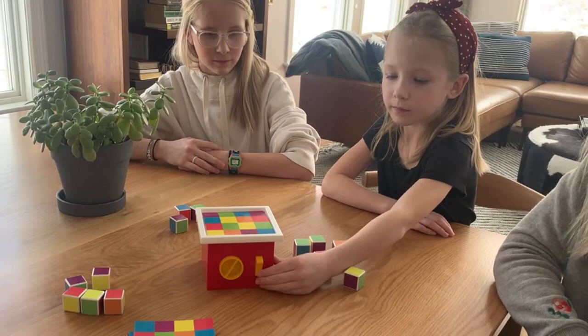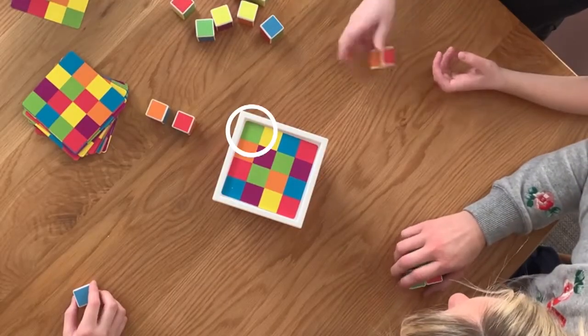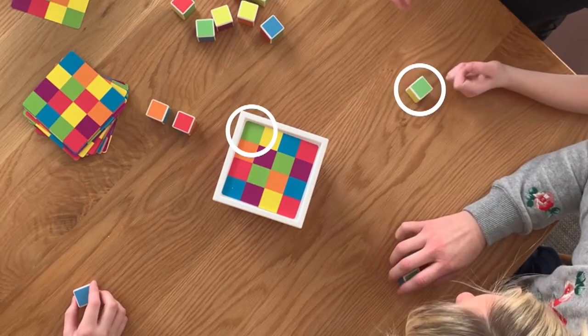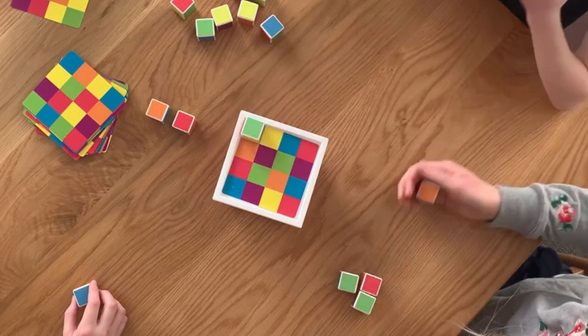If that's you, turn on the timer. Now quickly grab a block and roll it until you roll the target colour. In this case, you've got to roll green. Once you do, quickly place your block green side up on the starting square of the game card.